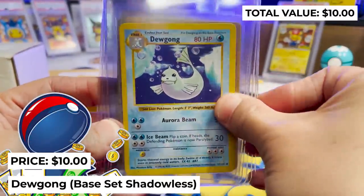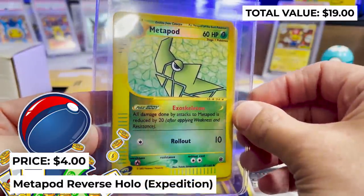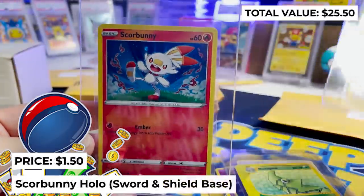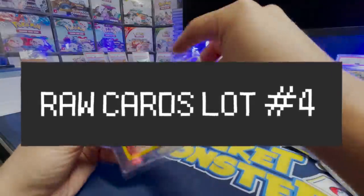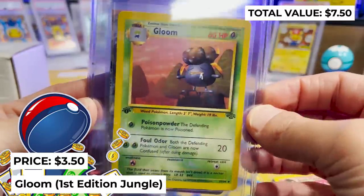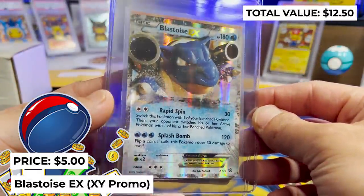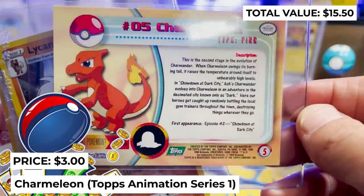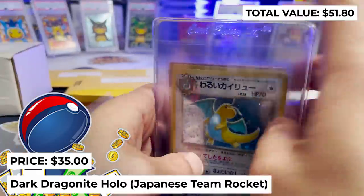We've got a Dewgong from Base Set Shadowless, Sabrina's Gastly from Japanese Gym Challenge, Cynthia from Ultra Prism, Metapod Reverse Holo from Expedition, Chansey holo from Base Set 2, and a Scorbunny holo from Sword and Shield Base. In lot number four we got Dark Flareon from Team Rocket Unlimited, Gloom First Edition Jungle, Blastoise EX XY promo card, a Charmeleon from Topps Animation Series 1 — very unique card — Lycanroc holo from Champion's Path, and a Dark Dragonite holo from Japanese Team Rocket with a huge swirl. That's awesome.